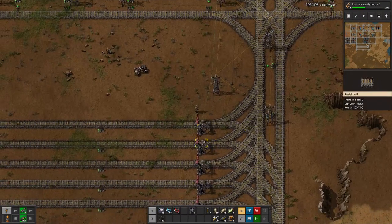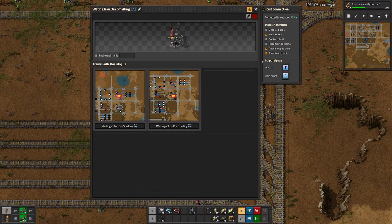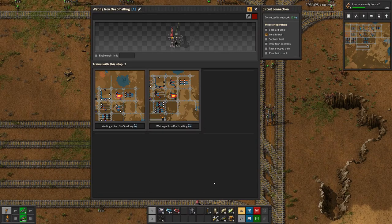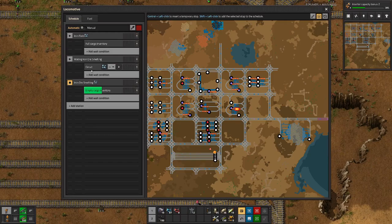Both trains now are at the smelting or loading station. And you can see here we have the condition: if we get the iron ore signal which should be larger than zero, that indicates the number of stations that are ready to receive. Then we move on to the ore smelting station. So basically this step checks if there is a target for the train - otherwise it will just sit here.